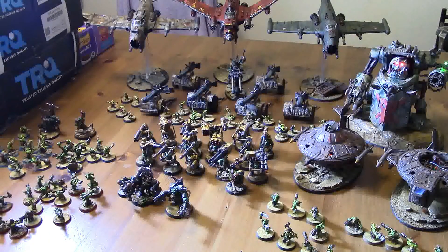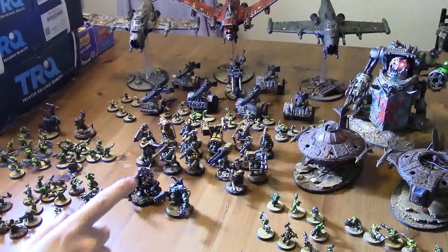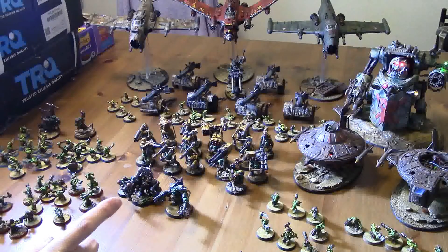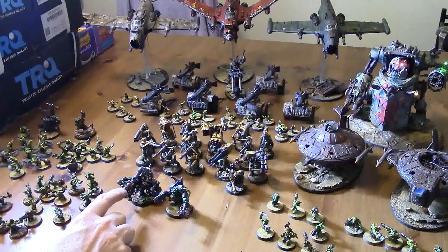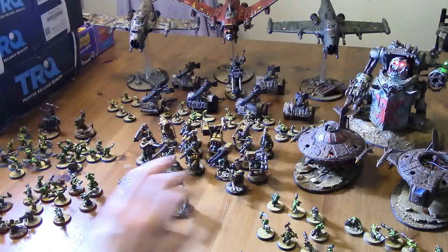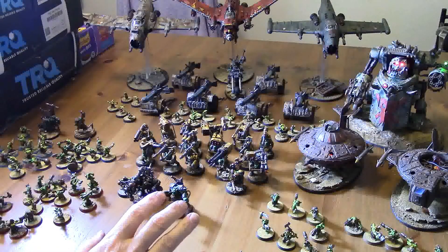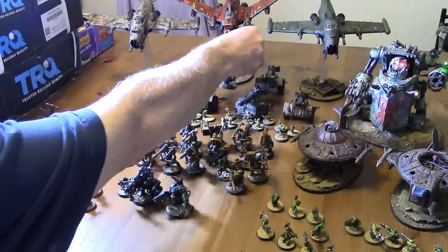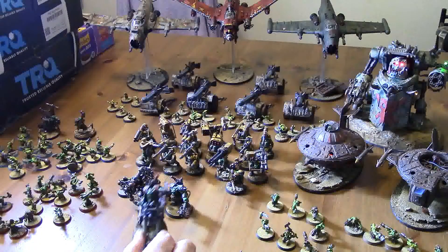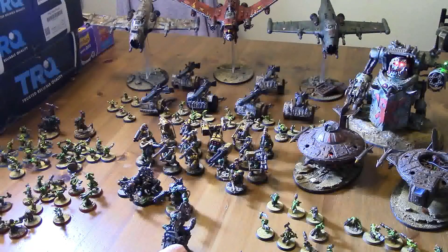The first battalion is the KFF Mech, Weird Boy, two units of 10 Grots and one unit of 15 Grots, and two Flyers. The second battalion is pretty much unchanged — KFF Mech, SAG Mech, three units of 10 Grots, Lutas, Gorkonaut, and the other plane. And lastly, for the Spearhead detachment, we've replaced the Weird Boy with the new Smash Captain — the Biker Boss. We're going to give him the Attack Squig for free, but he's going to have the Killa Klaw, Squig Hide Tires, and the Biggest Boss.